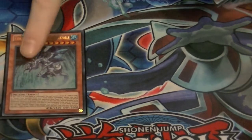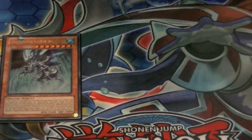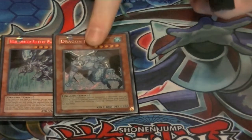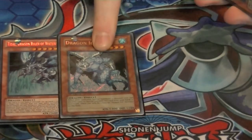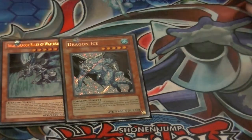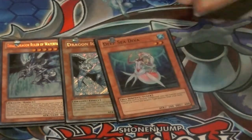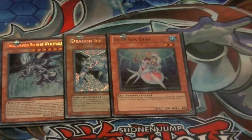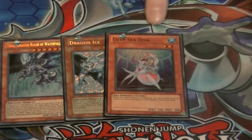One Tidis — works really well, level seven water, go into your Xyz and synchro plays. One Dragon Ice — I saw this in another deck profile, play tested with it, loved it. It goes with the Gungnir play and a couple of the other plays including Beals. One Deep Sea Diva — searches out any level three or lower sea serpent, so you can do what you like here. This is also how you go into your Gungnir play.